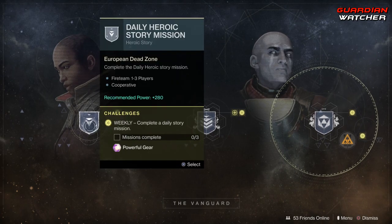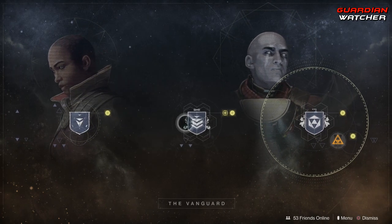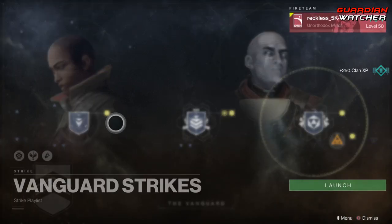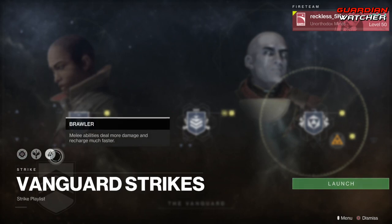Coming down to the Vanguard, we need to complete three daily story missions as well as complete three strikes. Modifiers this week are Solar Singe, Grounded, and Brawler.